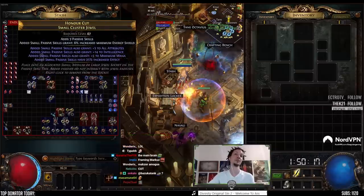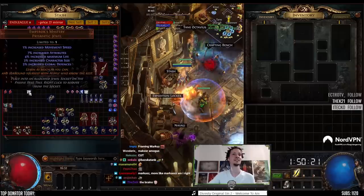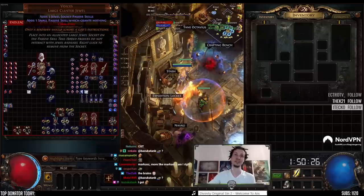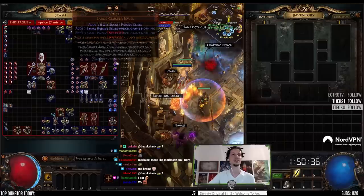There are other people we outsourced a bunch of crafting to — Discord TFT and my Discord. We told people what we need, people started crafting some bases, we bought them, we finished them, we bricked them, and so on. We had to buy these Emperor's Masteries, these rare lab jewels. We had to buy a lot of Voices.